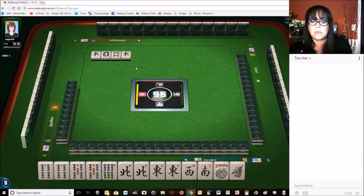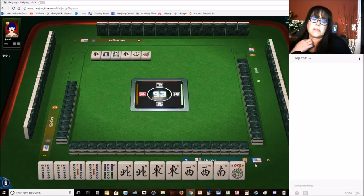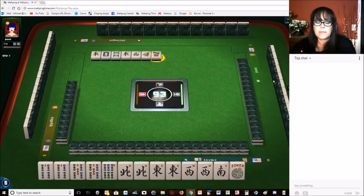Now there's two east winds out — we need a pung. There's the first west. We got one. We're one away. We need a six bam or a south to get ready on that pair hand.